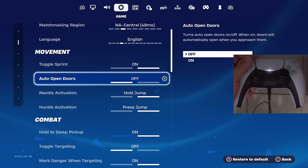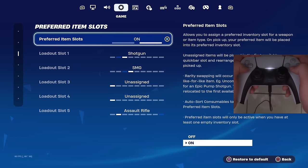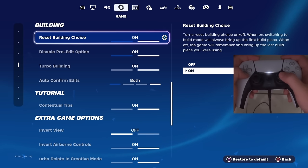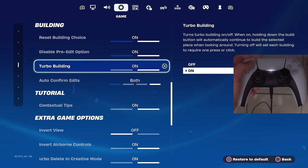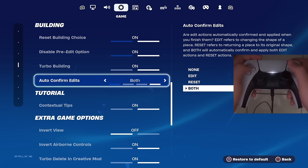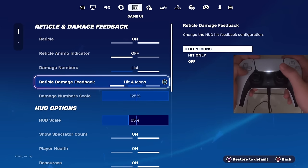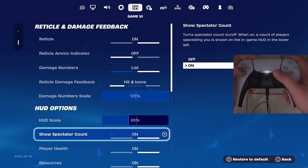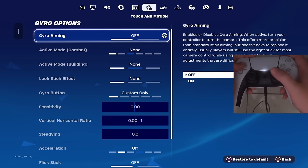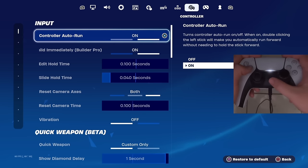Make sure record replays, record large team replays, and record creative replays are all off. Make sure low input latency mode is turned on. For movement, make sure toggle sprint is on and auto open doors is turned off. For mantle and hurdle activation, make sure these are both on press and hold. My preferred item slots are shotgun, SMG, unassigned, unassigned, and assault rifle. For building, to lower input delay make sure reset building choice is on, pre-edit option is on, turbo building is on. For auto confirm edits I play on edit on release and reset on release — this lets me edit and reset with one single input without pressing confirm.